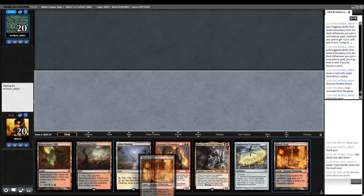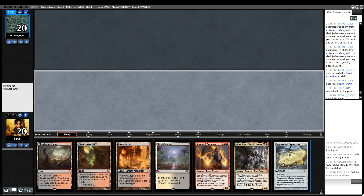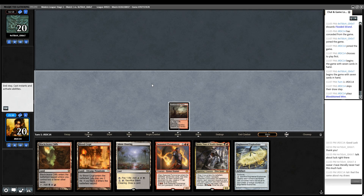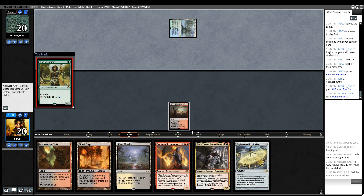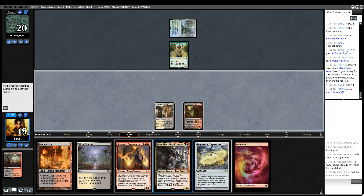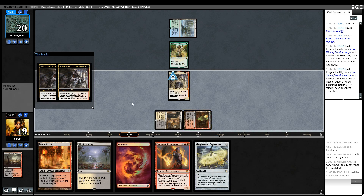This hand's fine, I like this one. Actually maybe we should mulligan because we don't have a turn one play here. Yeah I think this is wrong, I should have mulliganed. And they're keeping on seven — certainly not good for us. Let's just get Godless Shrine tapped. Yeah I think we should have mulliganed for a hand with turn one disruption.